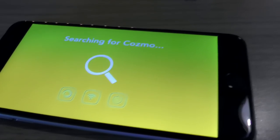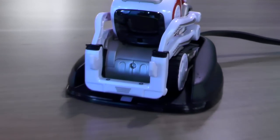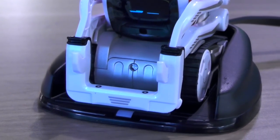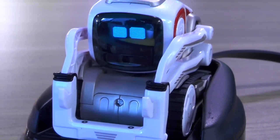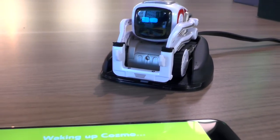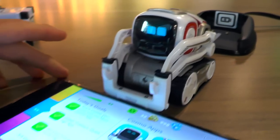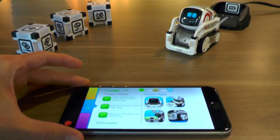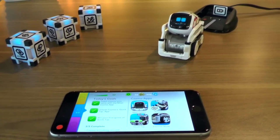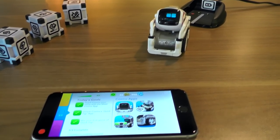If you track the channel you know who this is — this is Cosmo. Here is his app, and as he wakes up, looks around, moves his head, his eyes come to life and Cosmo is ready for action. This is the little AI robot, and there's a lot more to him than meets the eye. On the app you don't control him directly, but you can detect how he's doing and trigger different games — though he will also do that himself.